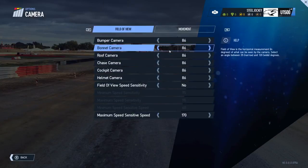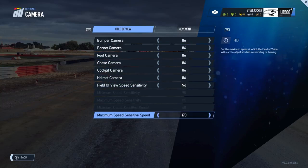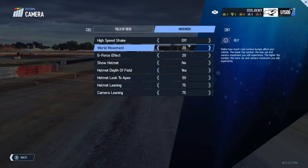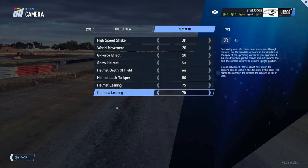Then we've got the field of view, where you're able to change camera settings. You can change the bumper, bonnet, roof, chase, cockpit or helmet cameras to your specific setup, or change the field of view speed sensitivity. On the movement settings, you can change high speed shaking on or off, world movement, g-force effects, helmet display, depth of field of the helmet, helmet looking to the apex when cornering, helmet leaning, and camera leaning, all to personal preference.